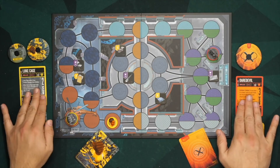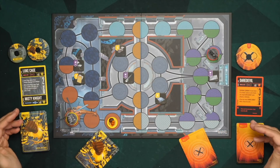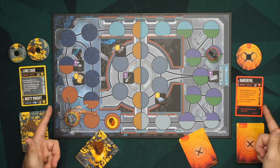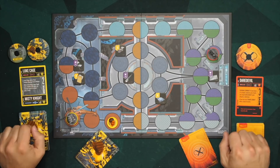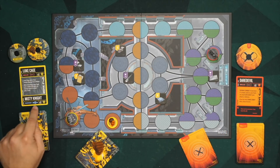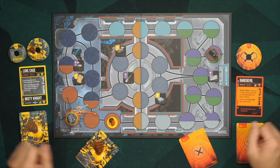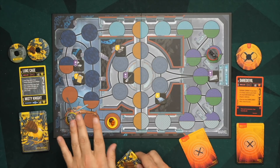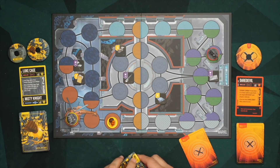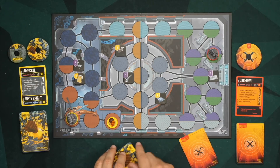Every player has an identity card giving you information about that character — how much they can move, starting health, whether they are a melee or ranged fighter, and a special ability in the center. On every player's turn they get two actions, and for each one they have three choices. You can choose the same one more than once.